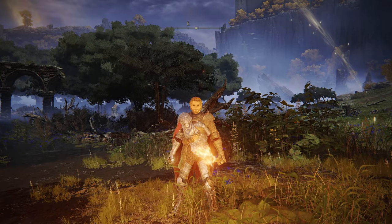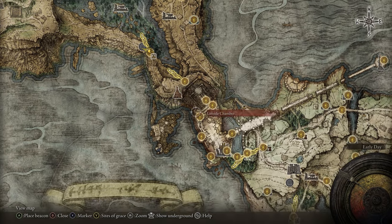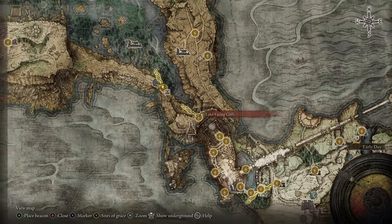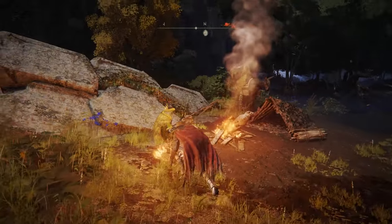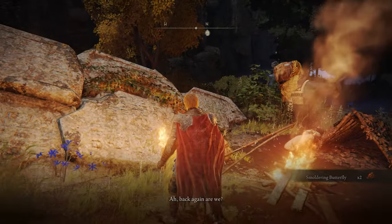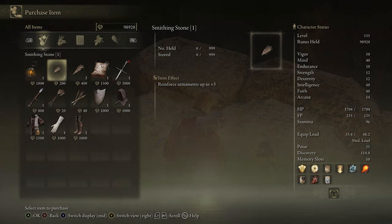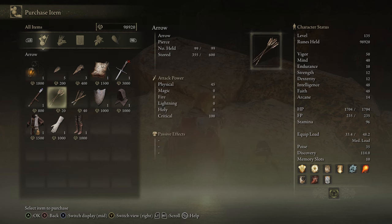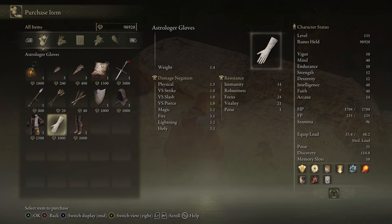Next up we have the nomadic merchant at the Liurnia Lakeshore grace, just after Stormveil Castle. Once you go around that, you'll make your way out and up the road, and he will be sitting right here. He sells a lantern, five smithing stone ones, three twos, a cookbook, an S stock, an astrologer's staff, a couple arrows and bolts, a kite shield, and the full astrologer set.